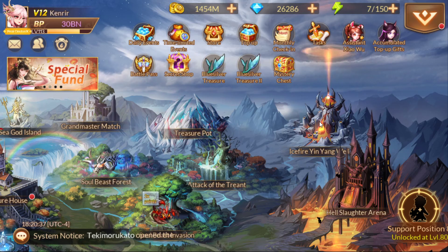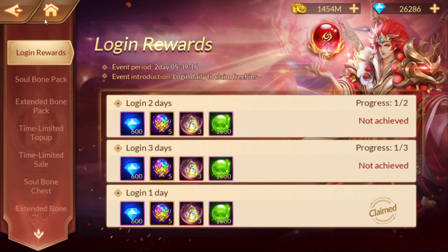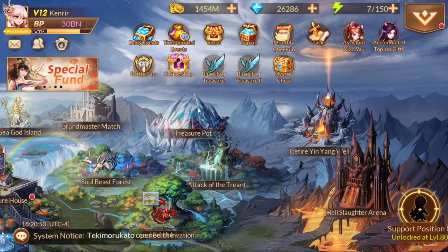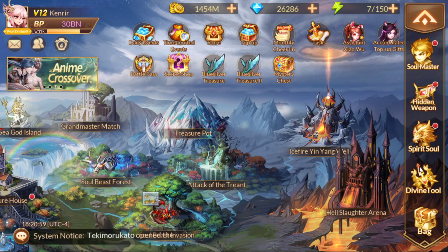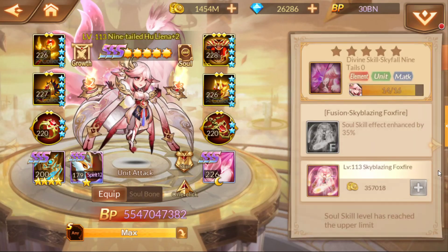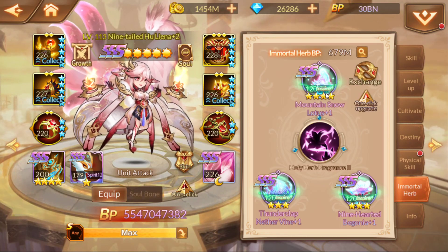That's everything on top — nothing else. This is going to be running for another couple of days, and then hopefully we'll have a Master Forge event. I know several people have been asking about that and we're due for one shortly. The Master Forge event is an excellent place to get a triple S set of Immortal Herbs.